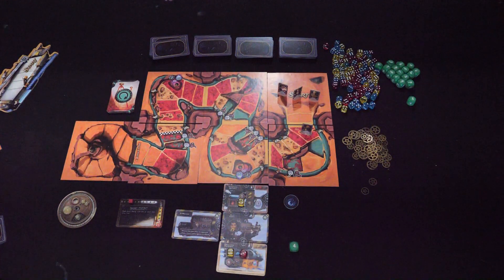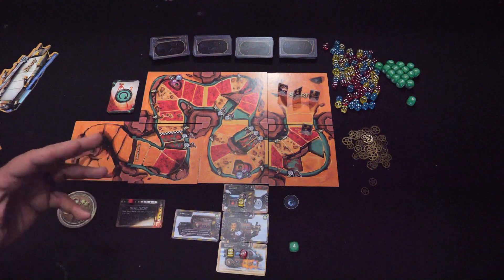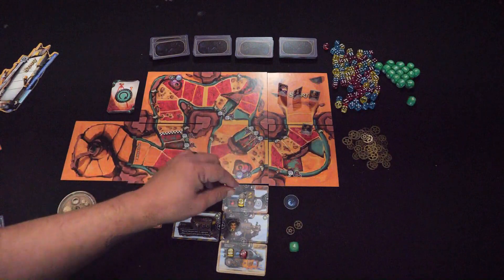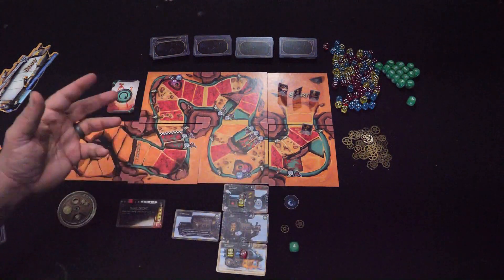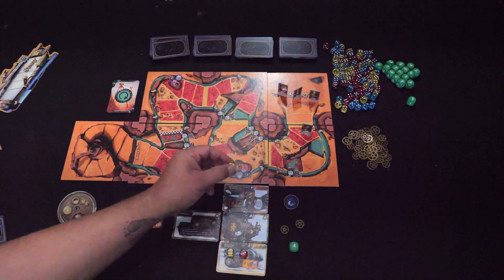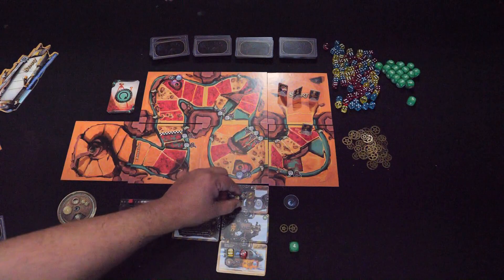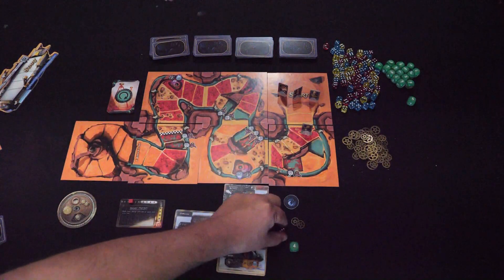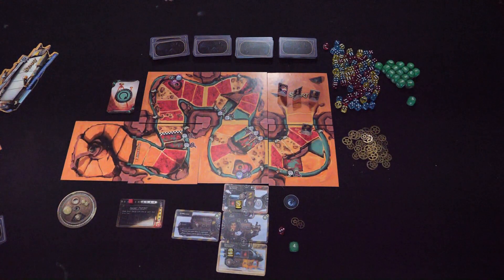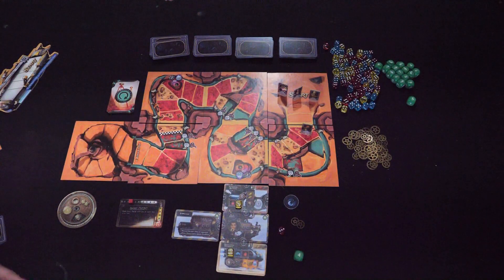We didn't do a vent phase because of the first round, but later on when the next round comes around, if you have cogs, you can use them to vent dice. One cog reduces two pips — those two pips can come off one die or two dice. So you could take a four down to a two, or spend both to remove a die completely. You could remove a three and reduce another die down. Venting is basically removing heat from the machine and unlocking those spots. Remember, you cannot vent a fusion die.